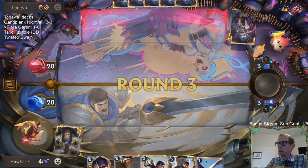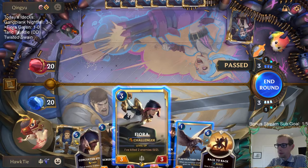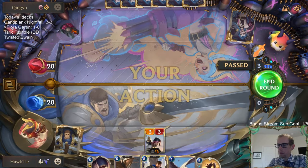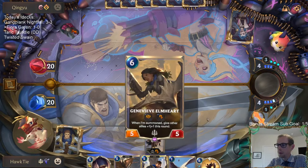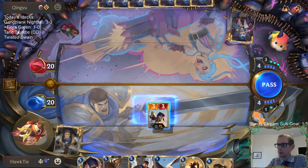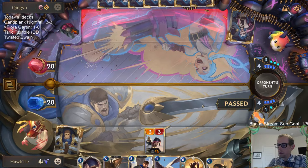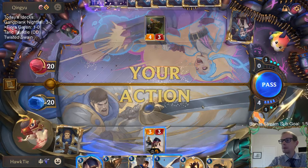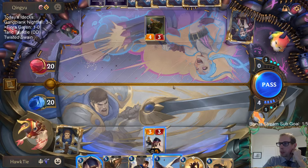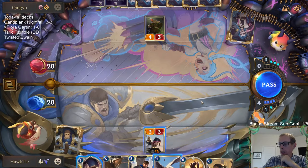That's a very good gotcha for them. I know I could have got the three damage in, but then they could safely play Ezreal. I want them to do something with their mana — this was the worst case scenario, but still not that bad of a case.